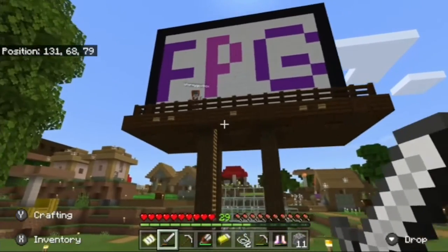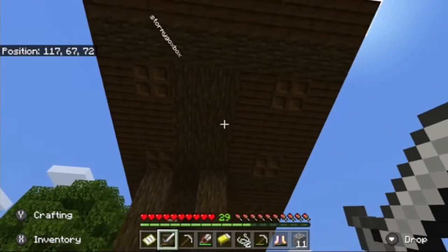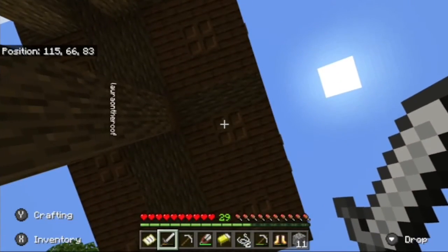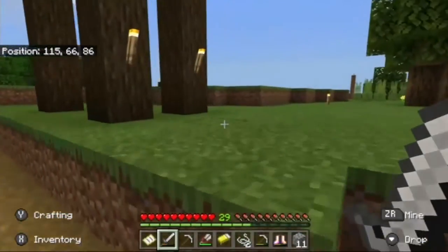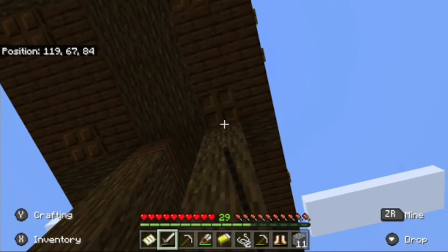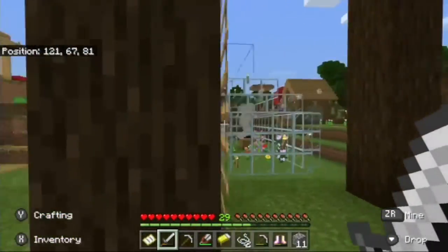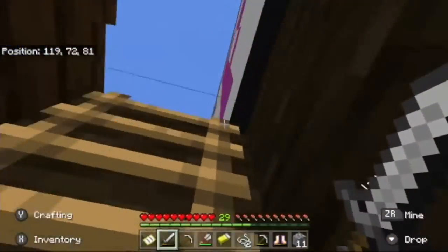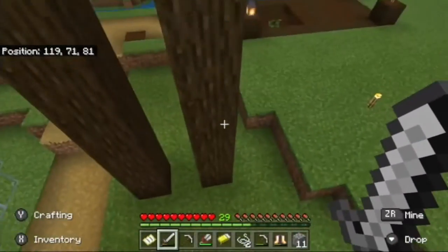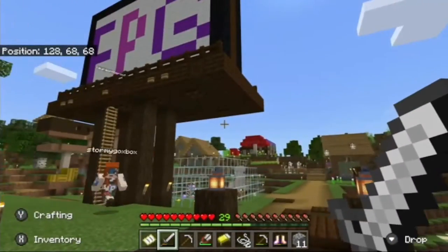I made this like two days ago. I wanted something that was just kind of like a marker for the city — a big sign. I was going to light it with torches but you could see the torches, so I put glowstone in the ground and put little trap doors over it. It lights it up really nicely at night.